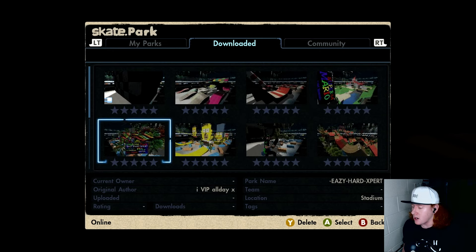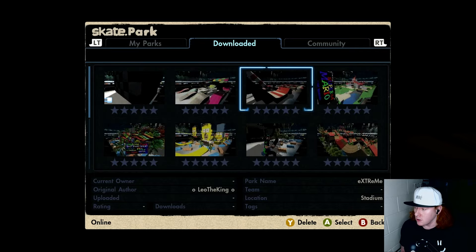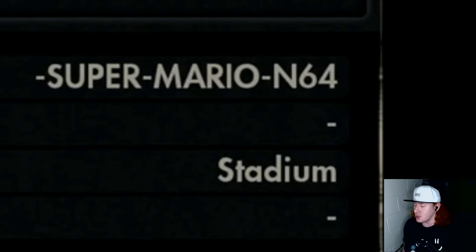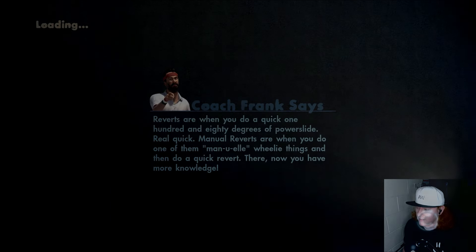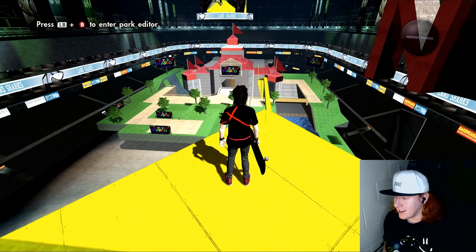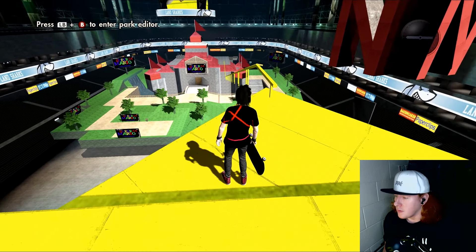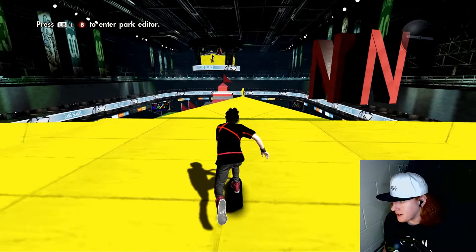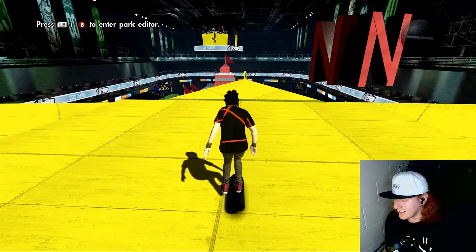He has a few parks that I've downloaded and I think most of the parks we're going to play today are from him. So let's begin. The first one we're going to play is this one which looks absolutely insane — it's the Super Mario park. Look at that picture, it looks insane. Let's give it a go. First off we've got a nice little viewing platform, look at that — you got the castle. This looks insane, like we're in a different game. Let's see if we can skate anything down there. Let's do this grind and work our way down.